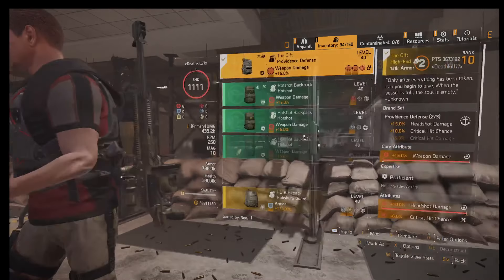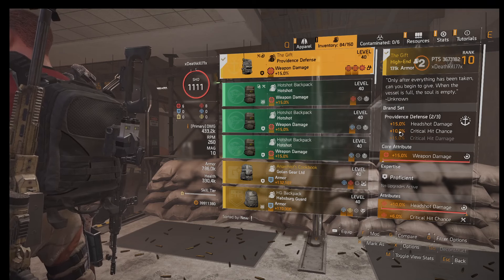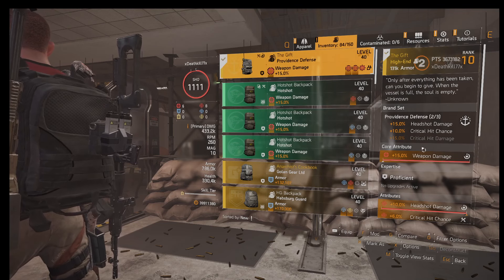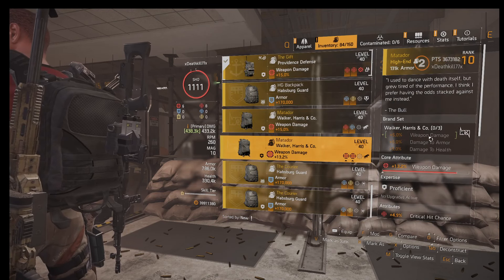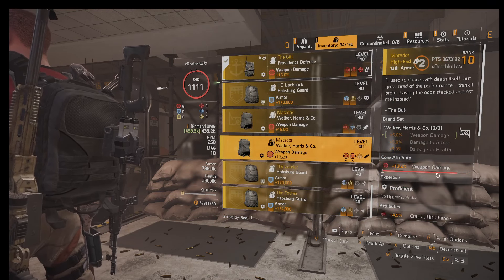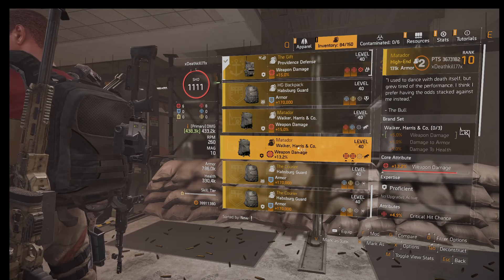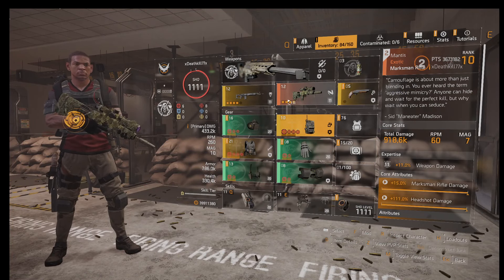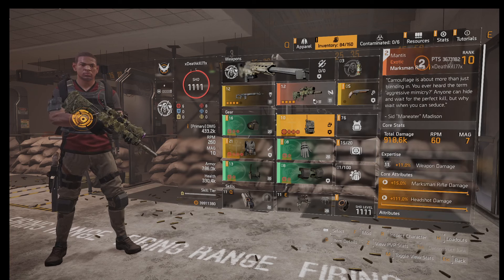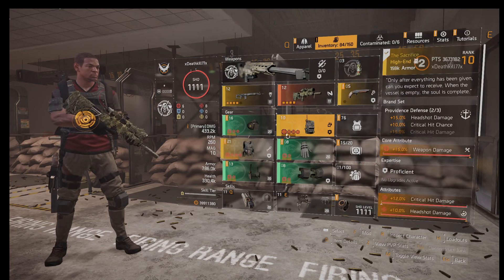I have the build like this — I'm using the Gift. You don't have to use the Gift to get that two-piece Providence bonus. You could use Walker and Harris, which will do a lot more damage for the extra 5% weapon damage, especially if you're using glass cannon. I would rather use Walker and Harris, but if you're using it with a Mantis or any other gun, you could use the two-piece Providence.